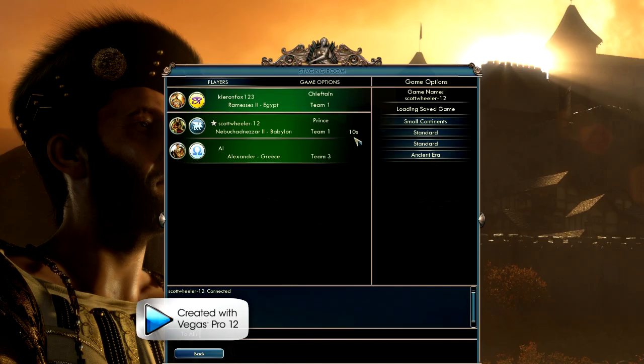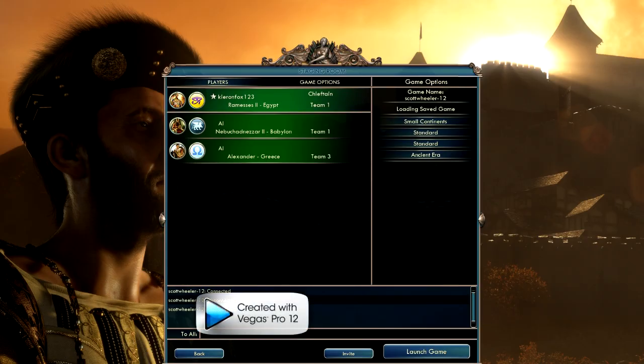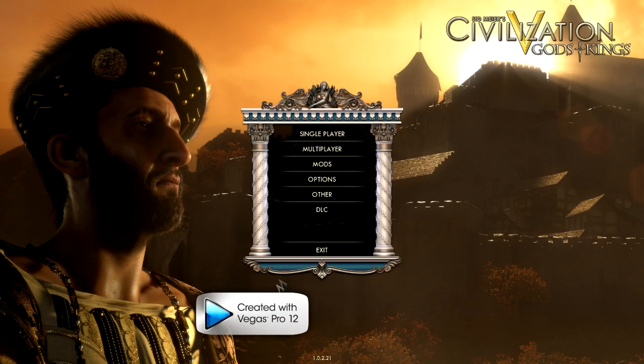And now it's 10 seconds, and then you've got 15 — or even 25 — and then it'll just disconnect. As you can see, it says Scott — our friend — is disconnected. On yours it says I've disconnected. And even if we click Launch Game, it will start the game without him in it. So this is how to fix it.